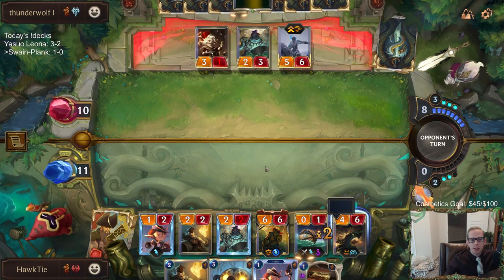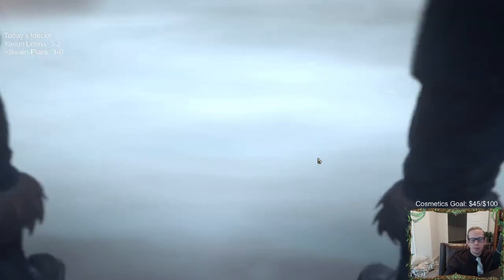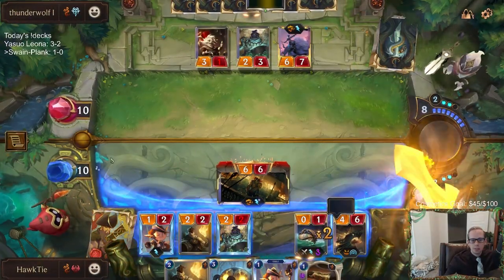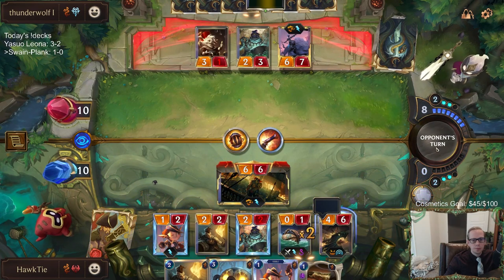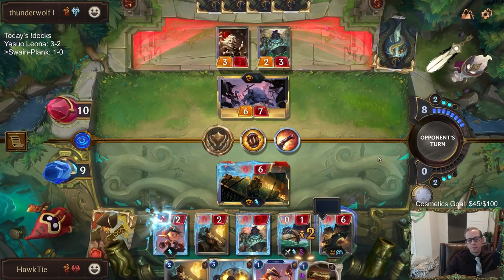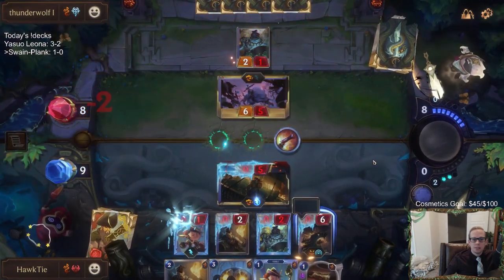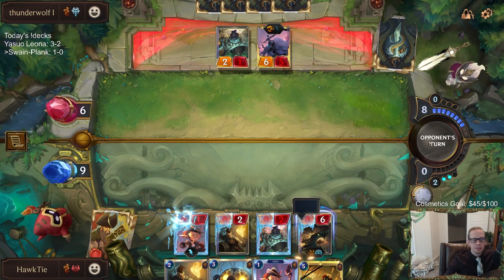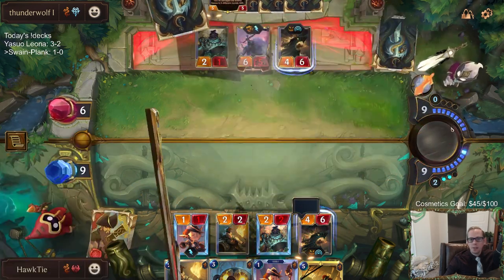They need two Warning Shots to frostbite all my stuff. But we'll still attack. They frostbite all my stuff, but we still attack and deal damage. They had the mana to do all of that? I guess so. And then that's game.